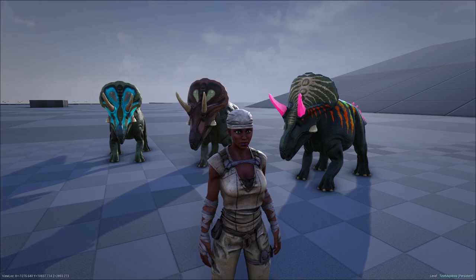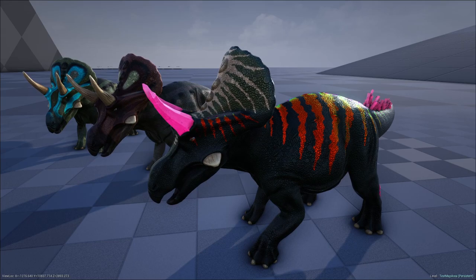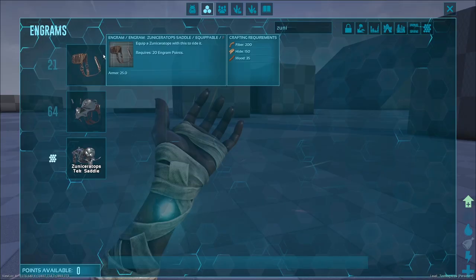Hello, Krista here, and today I'm going to show you how to tame and use the Zunoceratops from the latest Prehistoric Beasts update. Zunoceratops is a small, gentle herbivore found across most maps. It has three unique saddles, each with special abilities.